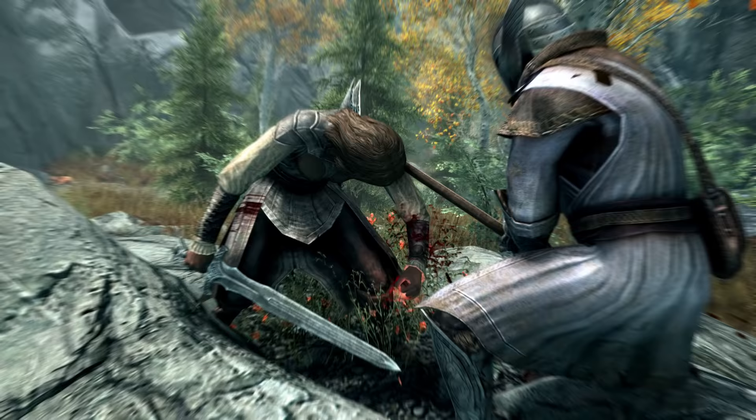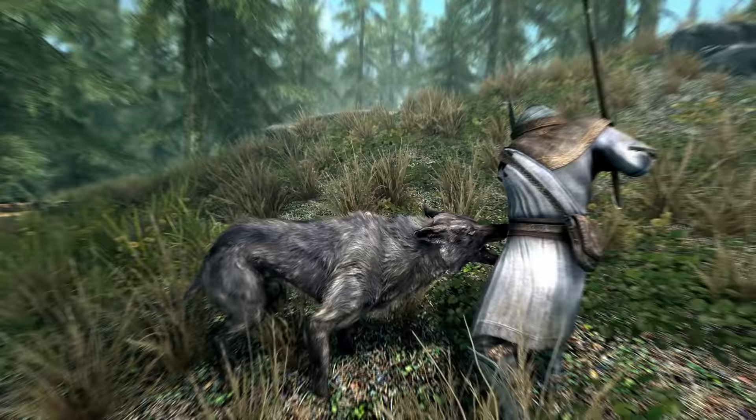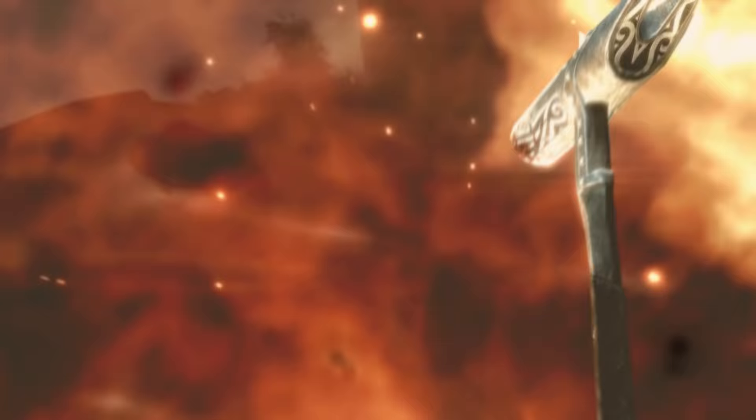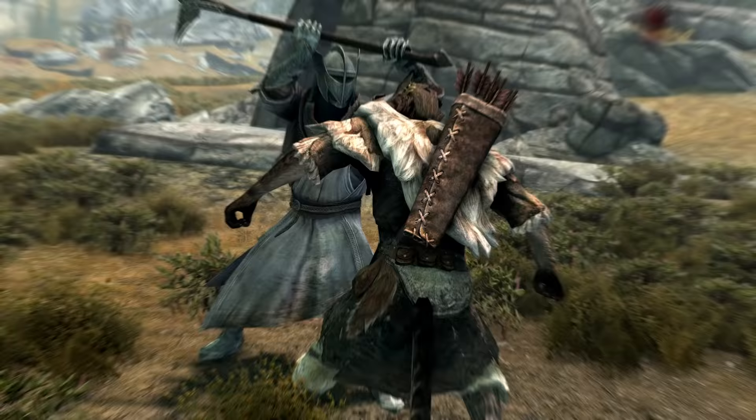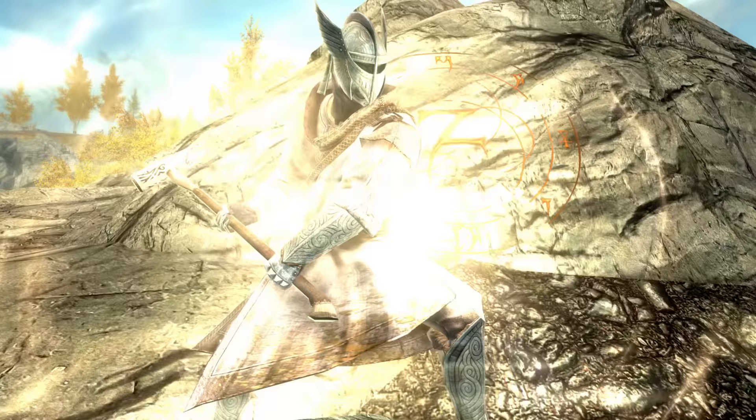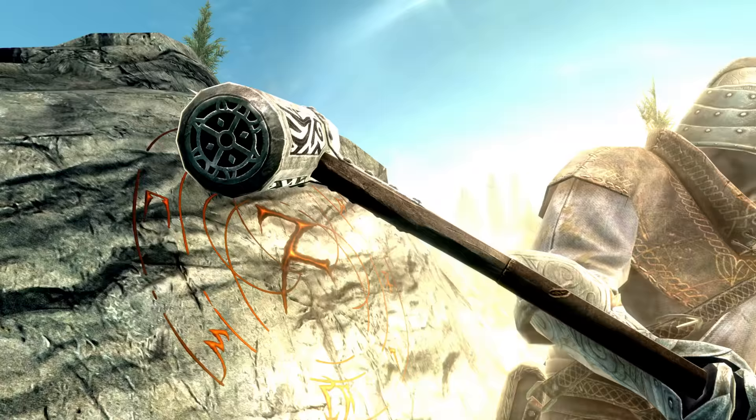Welcome back ladies and gentlemen to Skyrim's Special Edition. My name's Camel Ant. In this video we're going to check out the unique two-handed warhammer known as the Dawnguard Rune Hammer. And if you are following this guide on the standard Skyrim edition, this is in the Dawnguard expansion. The Dawnguard Hammer is an ancient weapon with holy powers — the perfect tool for a paladin.